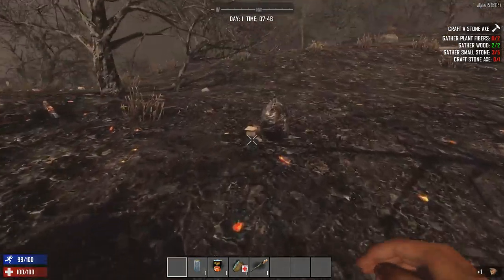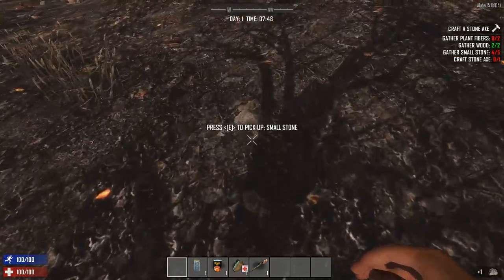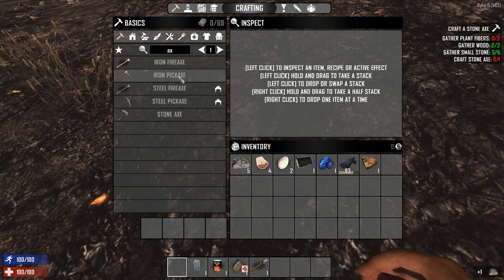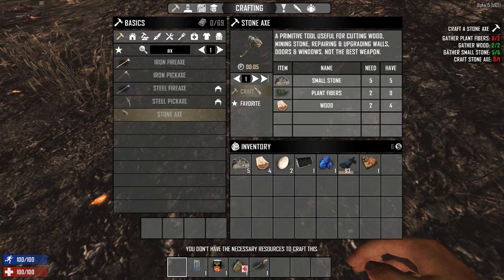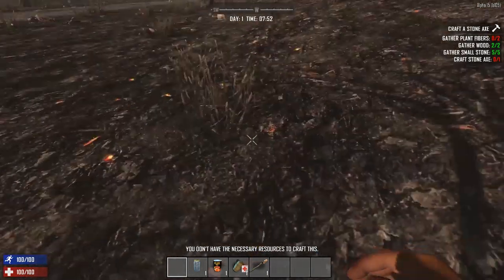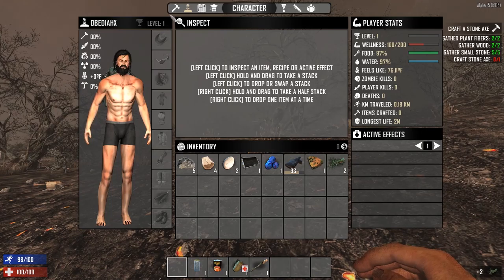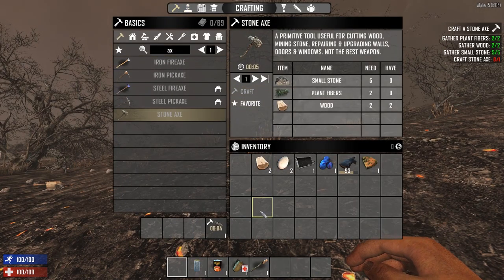We need two more stones — there's one and there is two. Now let's go ahead and craft our stone axe. What are we missing? Plant fibers. Okay, plant fibers — there we go. Now we should be able to do it no problem. Stone axe — craft. Awesome.